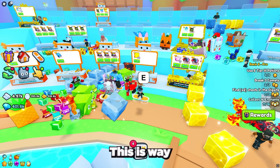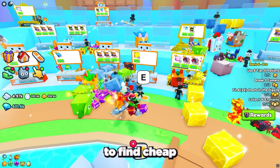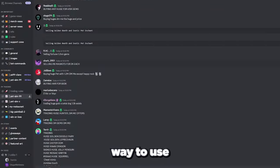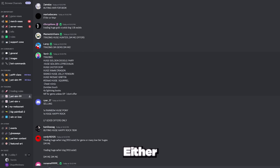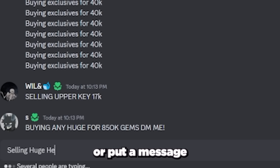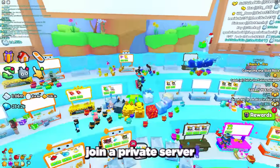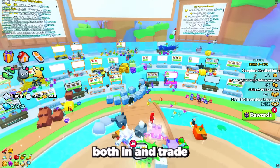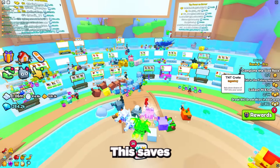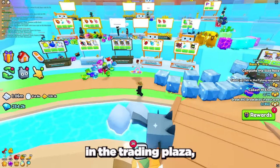This is way more efficient than joining lots of trading plazas trying to find cheap huge pets. Another great way to use the Discord is to sell your pets fast — either search messages for people who want to buy the pets you're selling, or post a message in chat with the pets you want to sell and how many gems you want for them. Once you've agreed on a price, join a private server or trading plaza and trade the pets for gems.